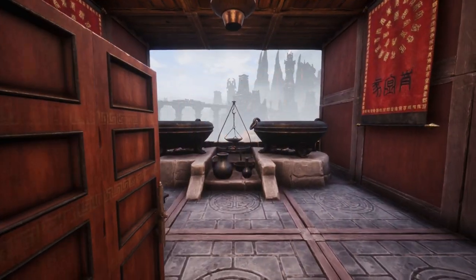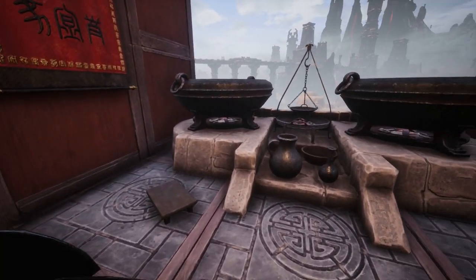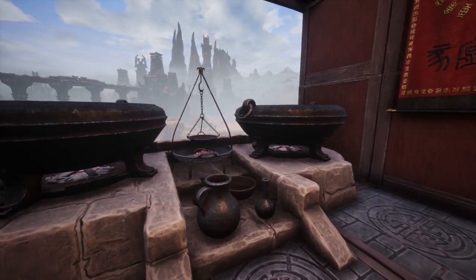In the open air gallery is an outdoor mixing area where ingredients can be boiled together, cooked or otherwise mixed in these dual cauldrons.